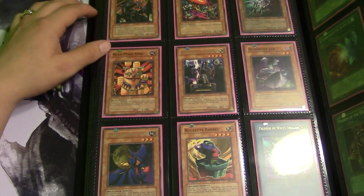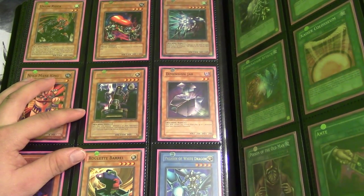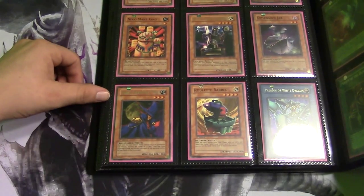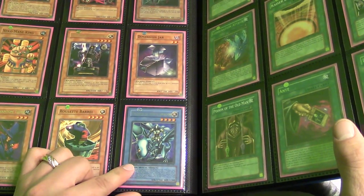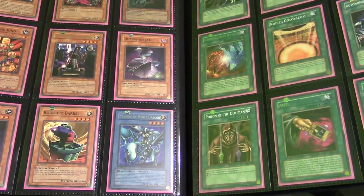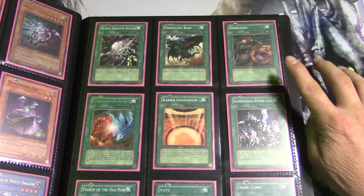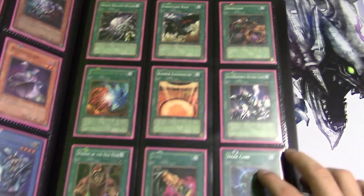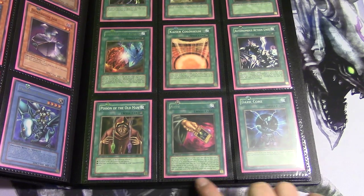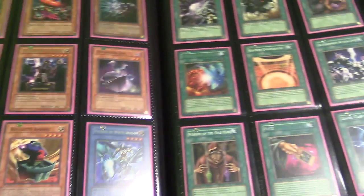We have Nico, Mean Keen, Helping Robo for Combat, Dimension Jar. Over here we have Great Phantom Thief, Roulette Barrel, Paladin of White Dragon — I love this card; it took me a long time to track down because nobody was selling it at the time. Over here we have its ritual, White Dragon Ritual. Over here we have Frontline Base, Dimension Combination, Attack, Kaiser Coliseum, Anonymous, and Action Unit — Position of the Old Man and an anti card.